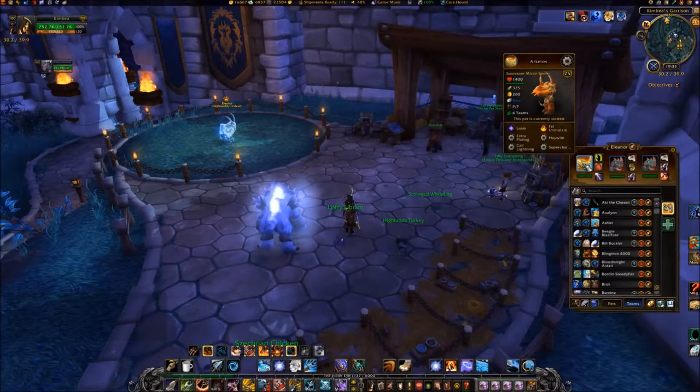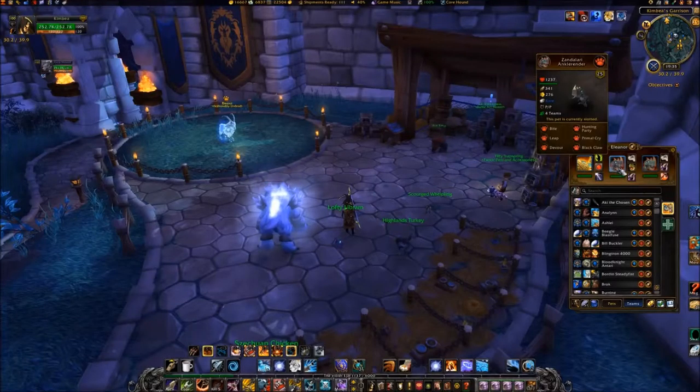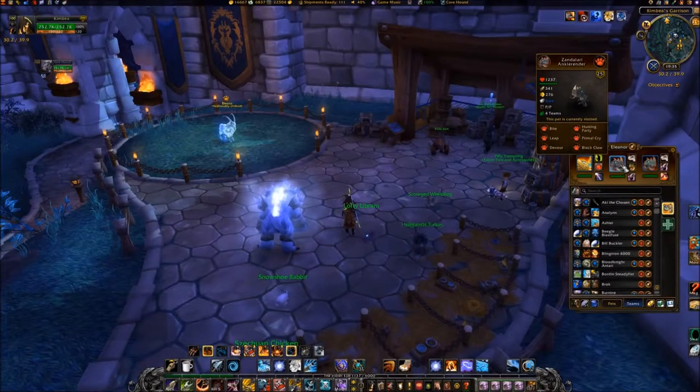When battling Eleanor, bring your Sunreaver Micro Sentry with Fel Immolate and Call Lightning, and two Zandalari Ankle Renders with Hunting Party and Black Claw.